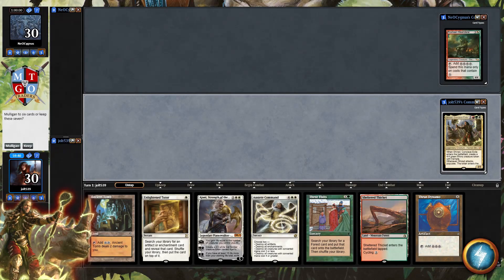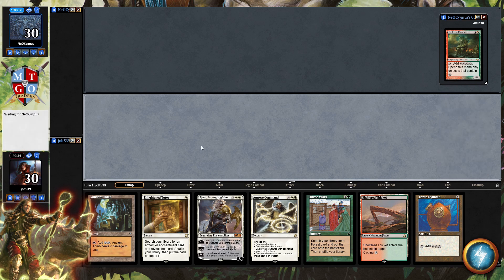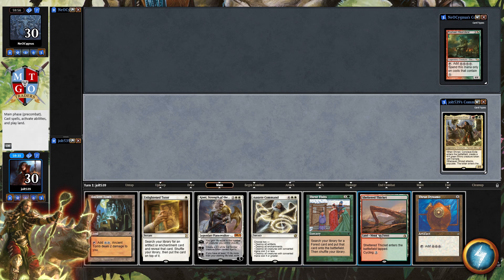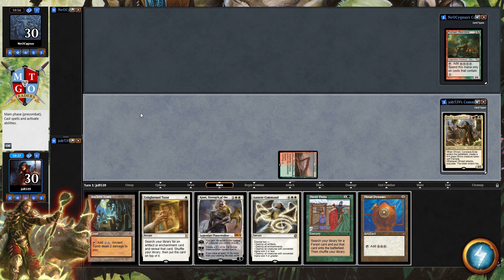Welcome to Jared Conclave Exile. As far as our opening hand goes, we'll keep on this one. I've got Sheltered Thicket, three Visits, and a Thran Dynamo. We do need double white but we'll make this work. Let's get old Dread popped back up and lead off with Sheltered Thicket, because we need to make sure we're going to hit that Three Visits next turn.